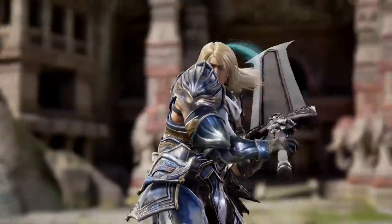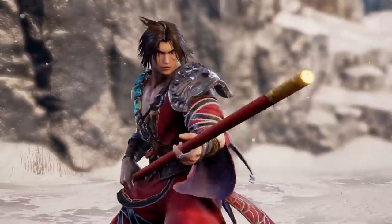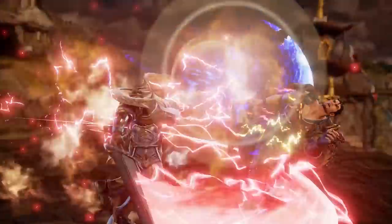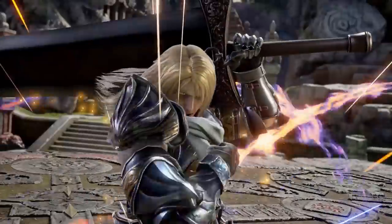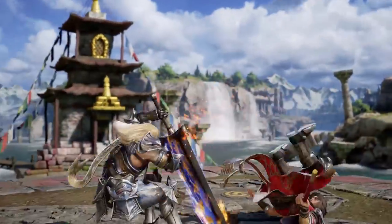We got big swords, little tiny swords, and big staffs. And then there's the ring out mechanic. Let's say you're behind in the match and you gotta come back — you can push the other opponent to the edge of the ring, knock them out, and win.